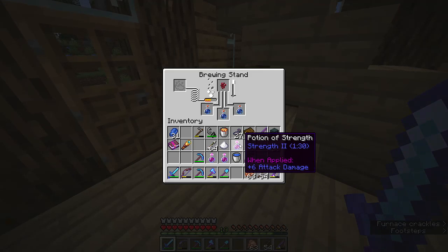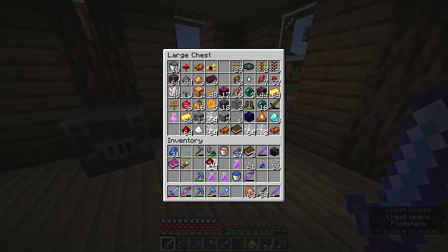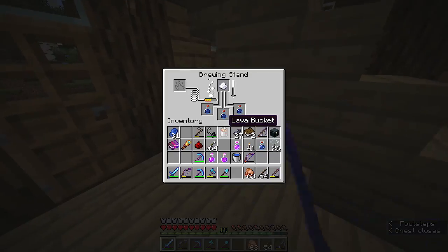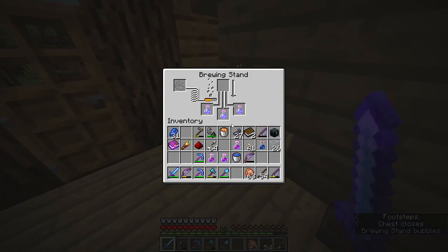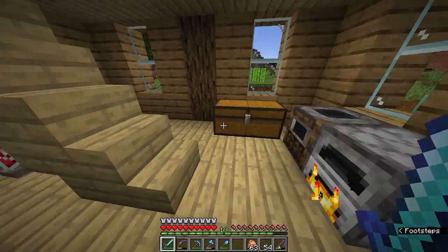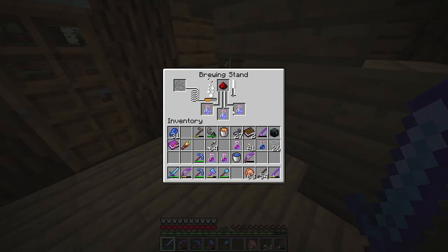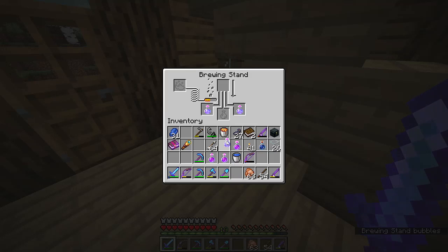We're going to mix sugar with these potions in our brewing stand. Adding Glowstone Dust gives an extra level to the potion. Mixing sugar with an awkward potion makes Swiftness potions, which increases your walking and running speed by 20%. You can also upgrade this to Swiftness II using Glowstone Dust, which makes you walk and run a little bit faster. I'll grab some Redstone Dust as well to make the potion effects last a little bit longer.